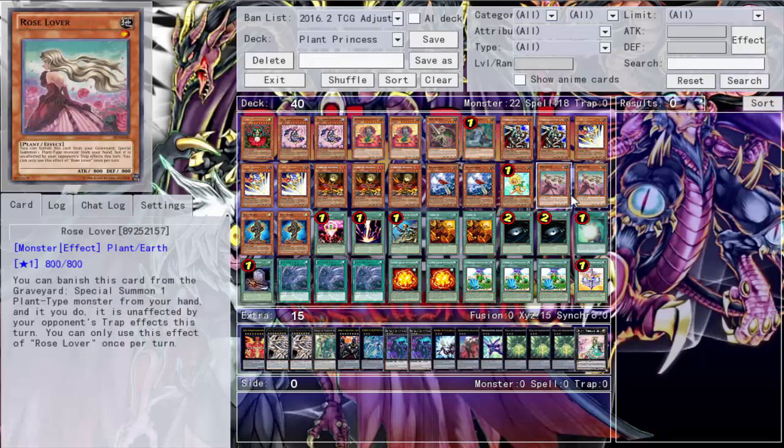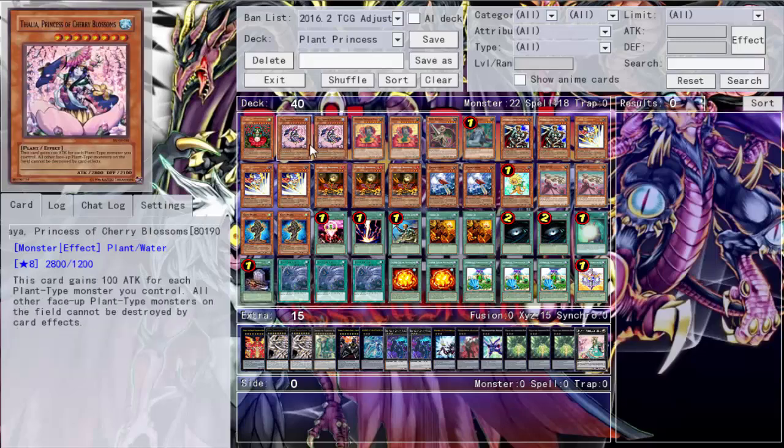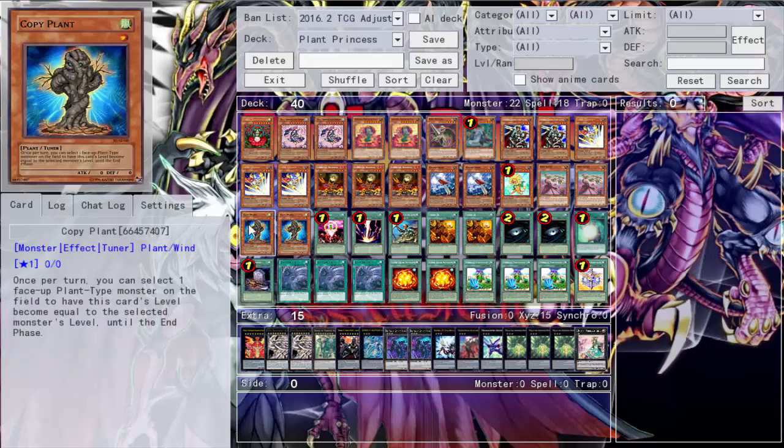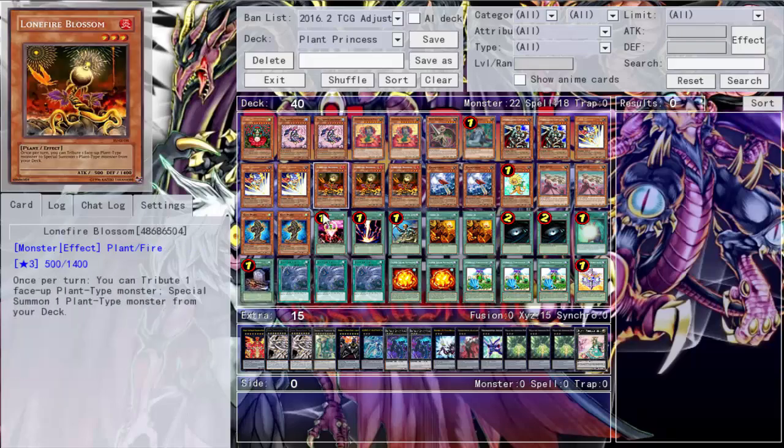Rose Over works from the graveyard: you banish her to special summon a plant monster from your hand, and it's not affected by traps - so it's meant to be an enabler. When the time is right you banish her to special summon a plant monster, probably to make some Rank 8 plays. Two Copy Plants - also at two because of LNG concerns. You copy the level for more Rank 8 plays. It's not the most consistent play but it's there. I know she's a tuner, but no - I want to do the exceed version.